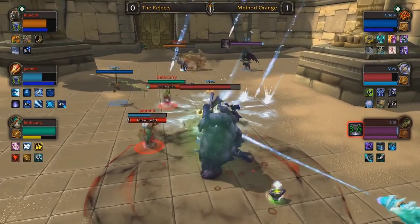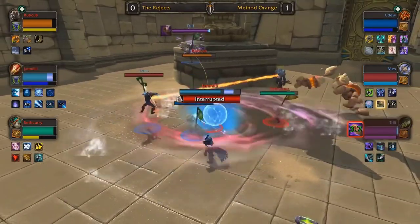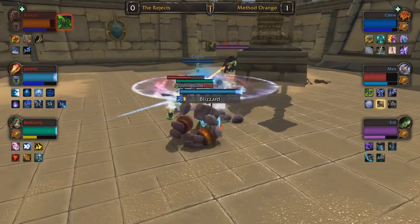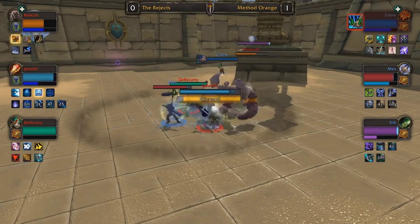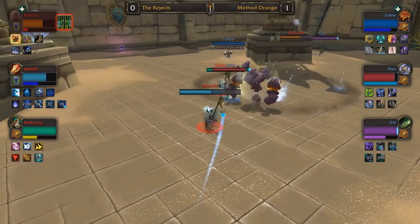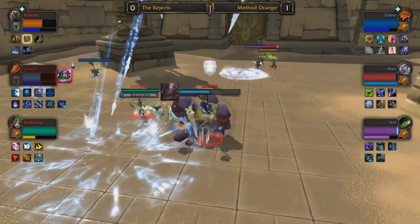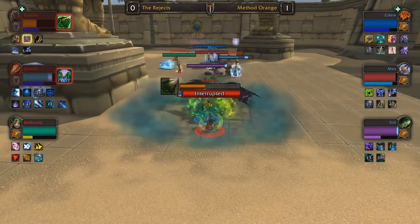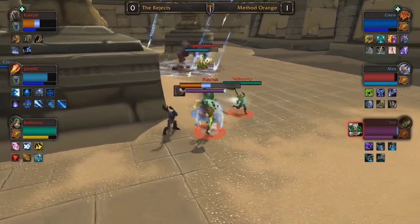Netherwind Armor is a defensive PvP talent choice — it's going to reduce the amount he gets critically struck by 15%. Honestly, I don't like that much against a non-Windwalker Death Knight; Death Knights don't have high enough crit for it to really matter, and it isn't actually going to slow down too much damage. The strategy Method Orange is employing creates a situation where it's Trill versus Rubcub — Trill always wins that one-on-one. Then it's Jamili and Seth Curry against Mez and CDU — pretty sure Resto Shaman/Death Knight always wins that two-versus-two.